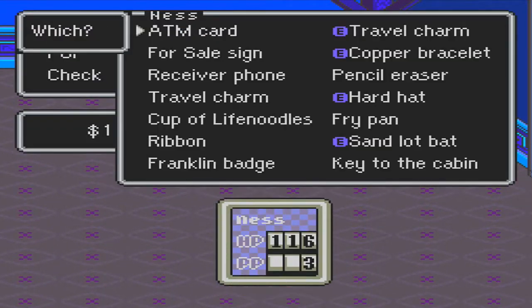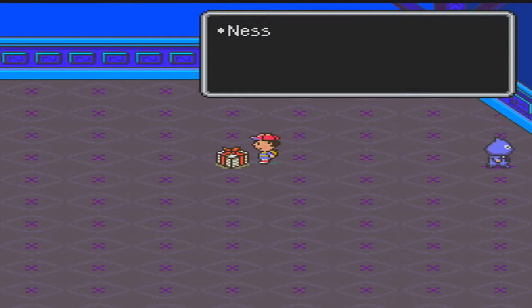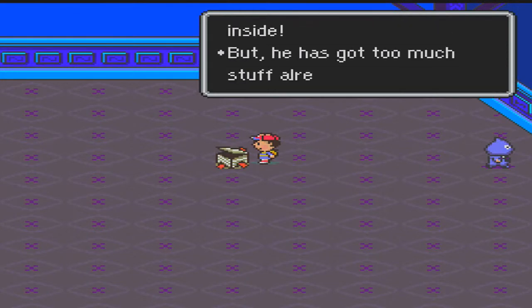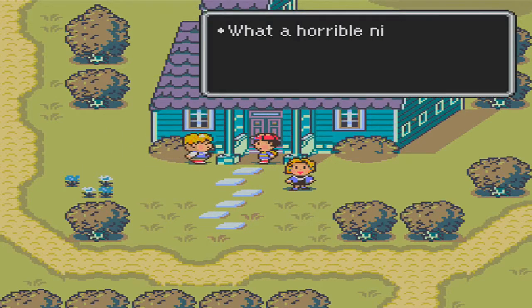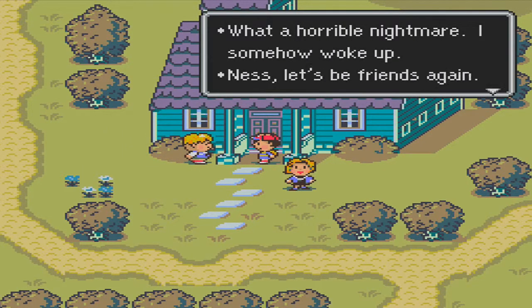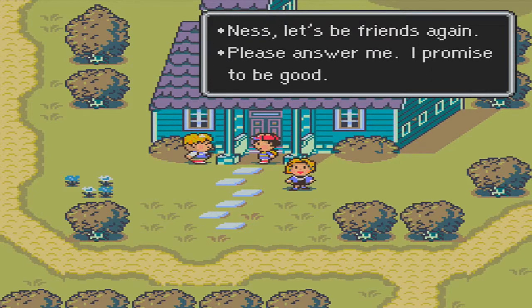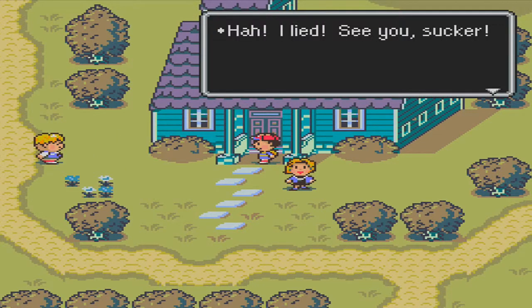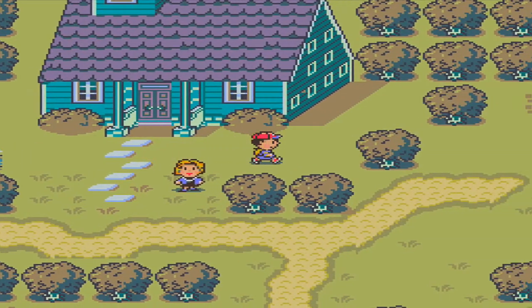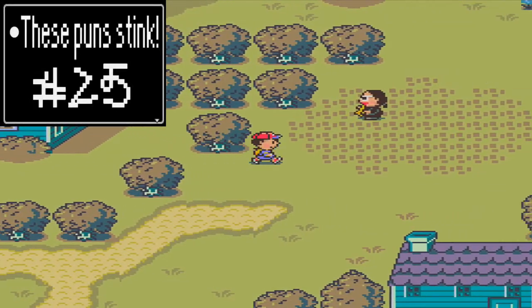There's a statue appearing again after we saw it at Liar's house. This place is a little more empty now. I still have a full inventory, but there's a Skip Sandwich and a croissant available. Out we go and here's Pokey! He says: 'What a horrible nightmare, I somehow woke up. Let's be friends again.' Then he slowly walks away like he's letting it slide — then he goes 'I lied, see ya sucker!'